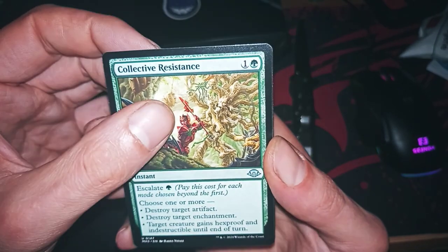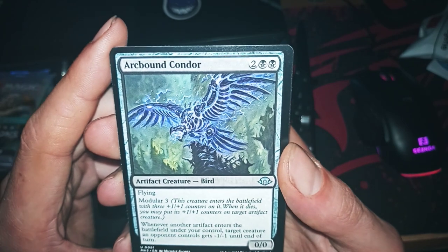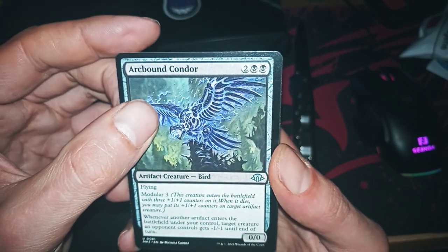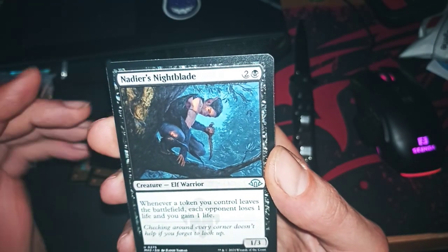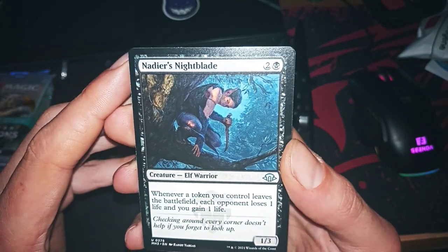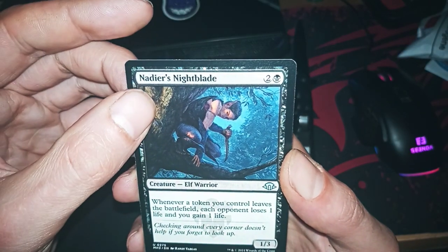Escalate — I love this escalate. Arcbound Condor — modular, nice. Oh, Majesty Nightblade — they already re-stamped it, man.